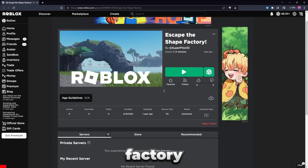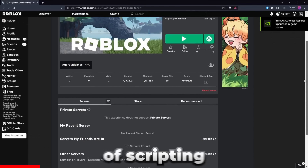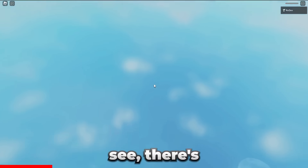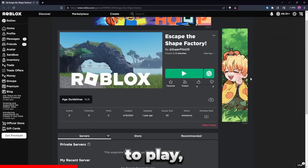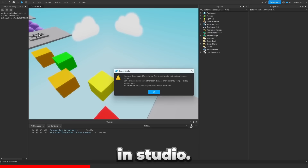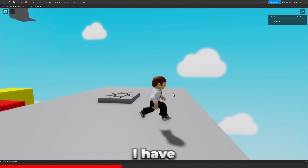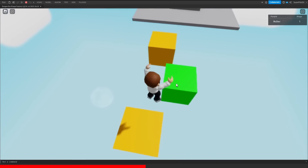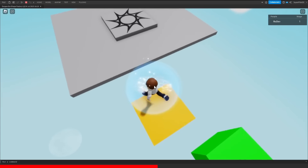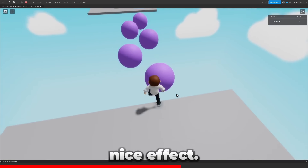This is Escape the Shape Factory, a little bit before I learned how to code in school — this was basically the start of scripting for me. There's nothing here because I didn't anchor anything, so I'm going to fix it up in Studio. Here's my lovely map, and I'm in the game. For some reason I have animations set. Let's try out this obby. Stage two — it does save and plays a nice effect.